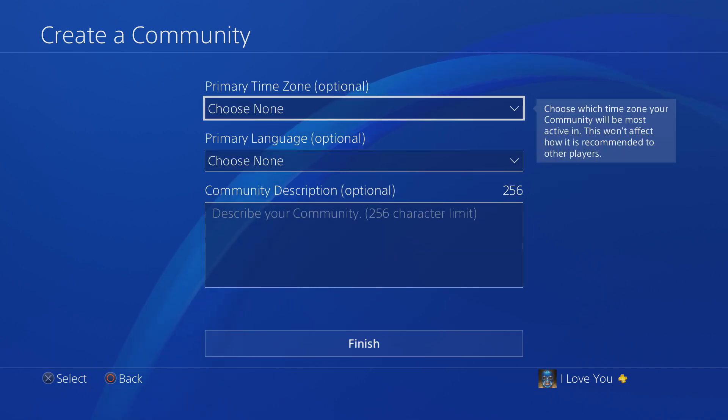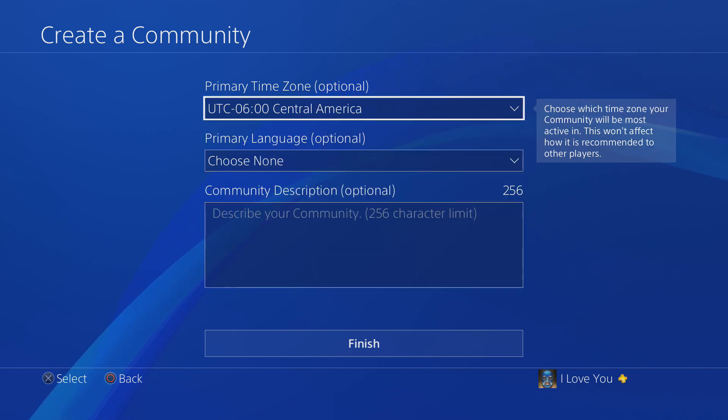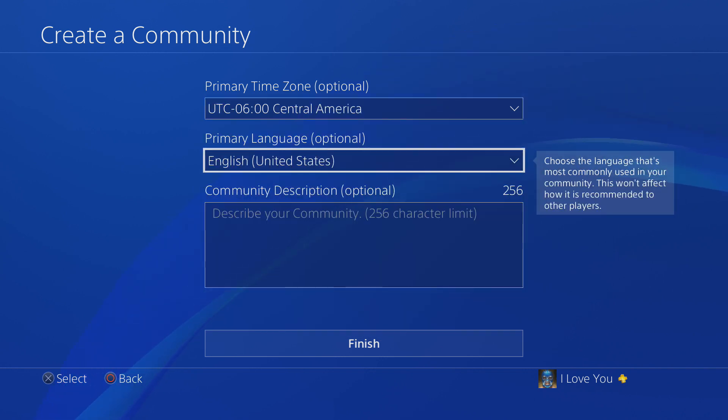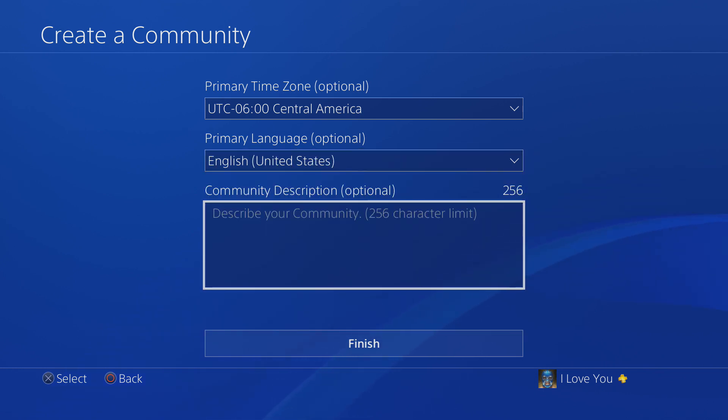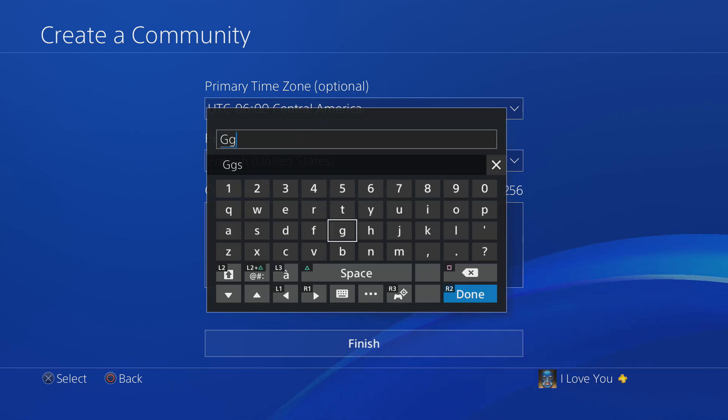Alright, primary time zone — this doesn't really matter but I'll just put something random. Let me pick English for that one. Alright, community description — basically a description of your community. I'm just going to write 'GG' — this is just an example.